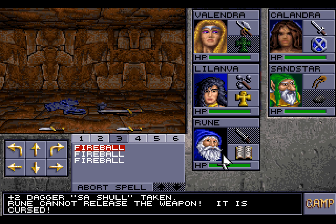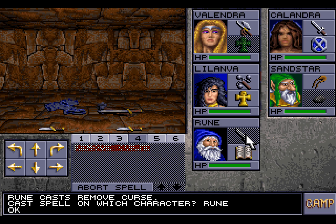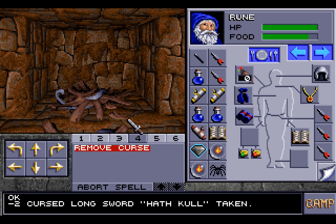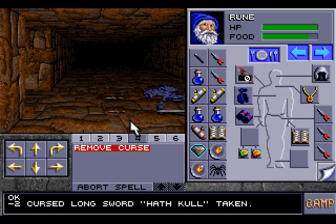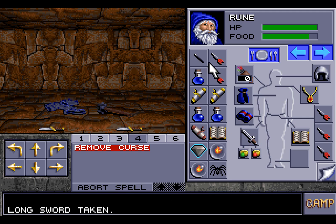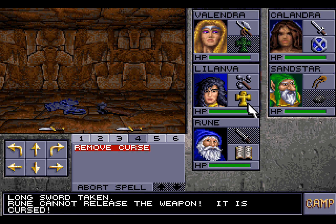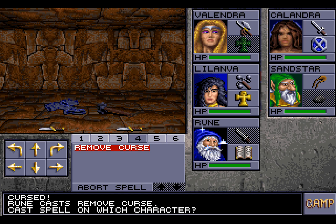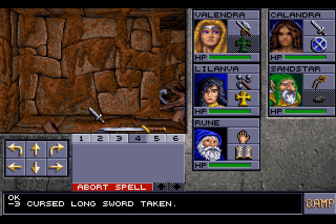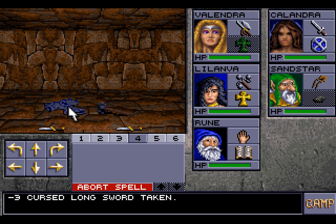What did I tell you? Cursed items aren't everywhere! Oh yes, they are. It's a simple enough matter to remove it. It's the minus two cursed longsword Hathcul — which pretty much means if you were using that, you would be suffering a minus two to your THACO. Let us look at this sword. Two out of two, Rune? What are the odds of that? Not as much as you'd think — this is a minus three cursed longsword, even worse than the other one.